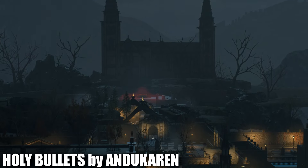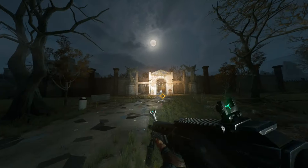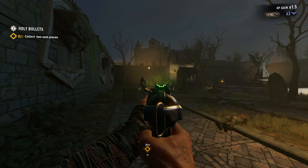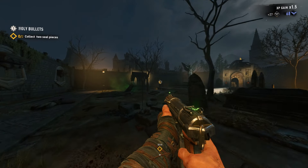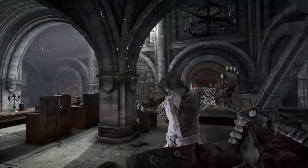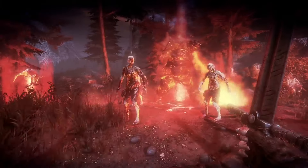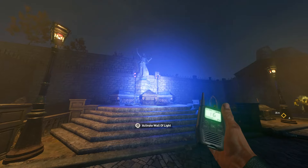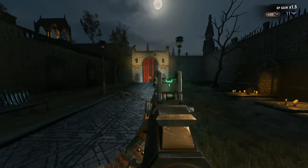Holy Bullets by Nduka Ren is next. Like The Giant's Shadow, this one also has a setting that really makes it stand out, this time going full-on medieval. It actually reminded me of Hell Raid inside Dying Light 2, with very similar objectives. Hell Raid was originally a standalone game made by Techland before Dying Light released, but it eventually got scrapped and became a DLC for Dying Light. Holy Bullets overall had really good level design, good enemy placement that didn't make things too overwhelming but still gave a sense of challenge. Unfortunately I did get softlocked and couldn't complete the map, but it's still very good and worth checking out.